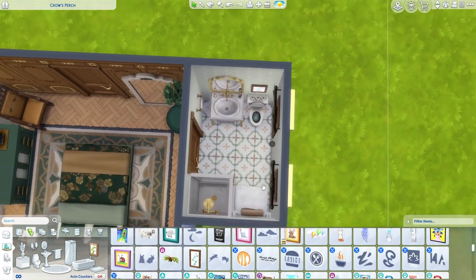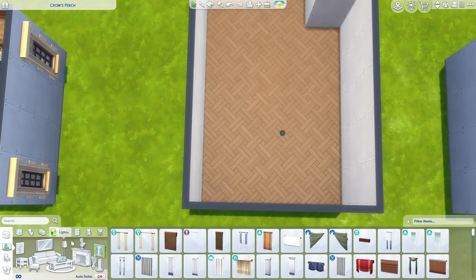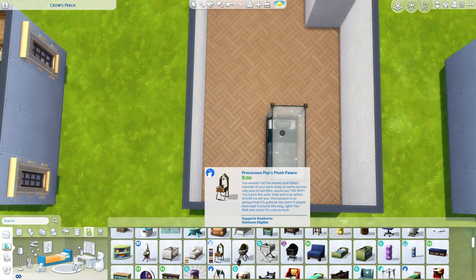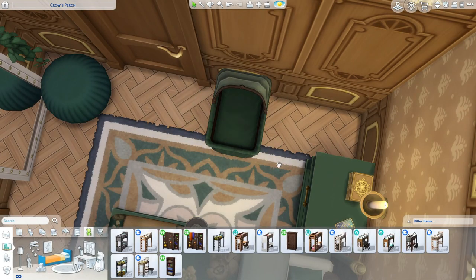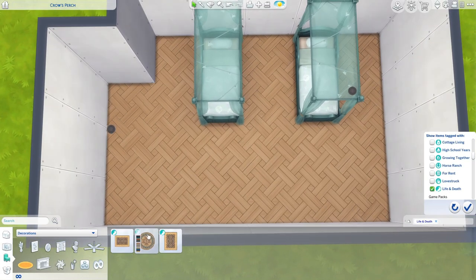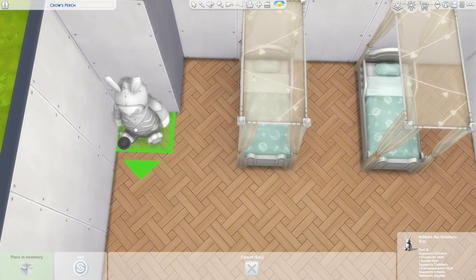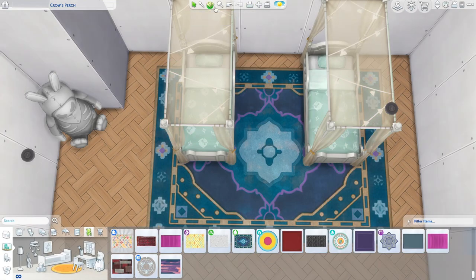Next up I wanted to do a toddler's bedroom because they have that beautiful toddler bed. Unfortunately they didn't add a crib — there is a bassinet but no crib for an infant. This bed is 200 Simoleons and the bassinet is 280, which is unusual because most are around 150. Maybe I should put the bassinet in the parents' bedroom — maybe they have a baby on the way, very cute. For the toddler's bedroom, what if I go for a mint color? There's not much Life and Death kid objects, but we can use that and everything else will be from other packs.